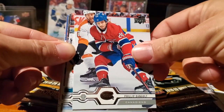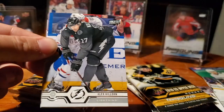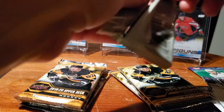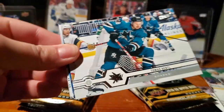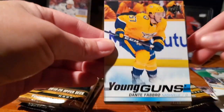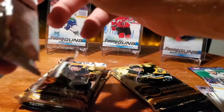Max Pacioretty. Philip Deneau. Martin Jones. James Van Riemsdyk. UD Canvas — Travis Zajac. Alex Killorn. Sean Couturier. And Eric Stahl. I'm going to give that one to Young Guns. Miko Koskinen. Nick Bonino. Thomas Hertel. Michael Kepney. Young Gun — Dante Fabro! We need that one too. I told you, you got three! Dante Fabro — that's sick. Damon Severson. Alexander Barkov. And Dylan Larkin. Beat the odds on that one — one in four tins has the extra hit.